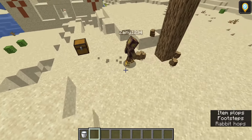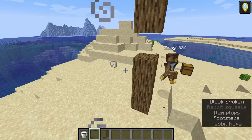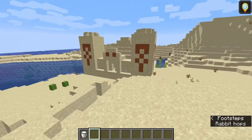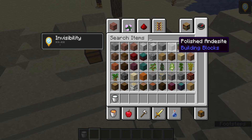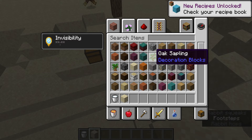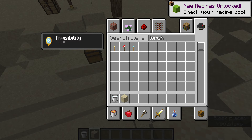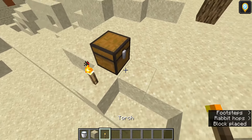I just spawned facing a tree with oak logs and a desert temple - this is so rare! I don't even need to punch down the tree, so I'm just gonna get 16 crafting benches, a ton of sticks, and like 50 pickaxes.